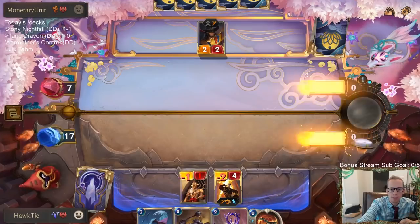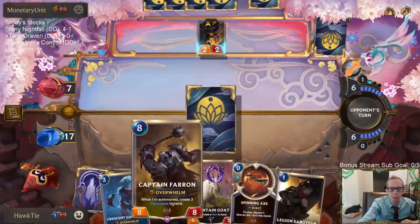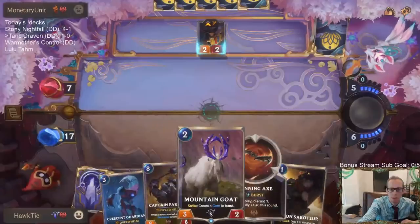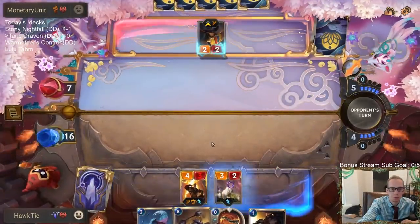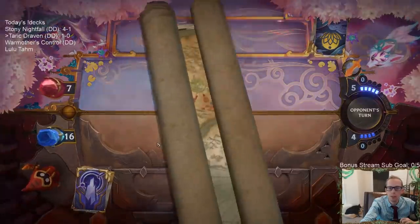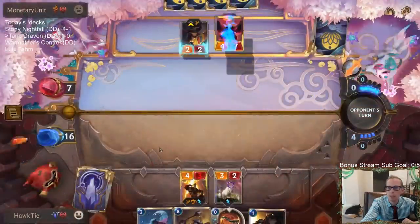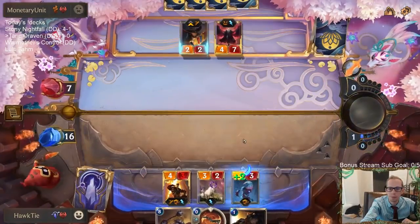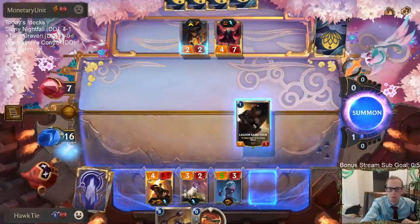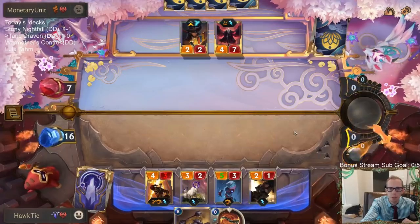Leveled-up Overwhelm Draven is really nice — a difficult card to deal with. I guess it probably should have been Captain Farron. Guiding Touch is really good in this matchup actually — I was just talking about how I didn't really like it, but Guiding Touch would be great here since they rely so much on Ravenous Flock. I really don't know why they're not attacking with Swain.